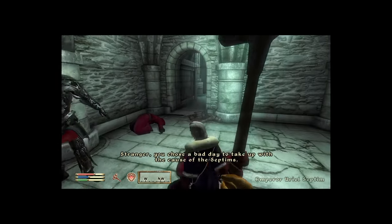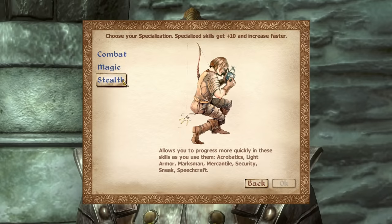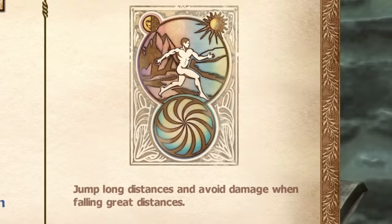Here's where you get to make or choose your class. If you're looking to get respect in this world, you need to make the game as hard as possible by choosing very few combat skills — so sneak, alchemy, illusion, mercantile, speechcraft, blunt, and most importantly, acrobatics.